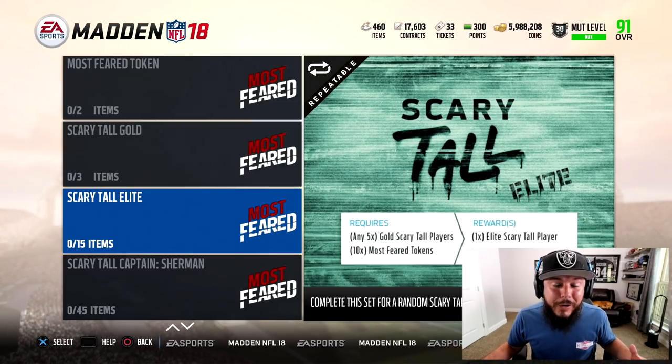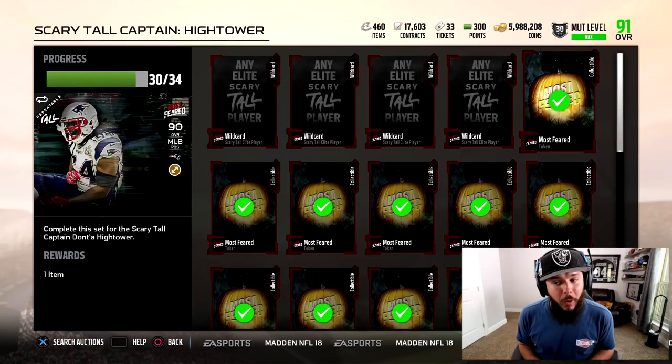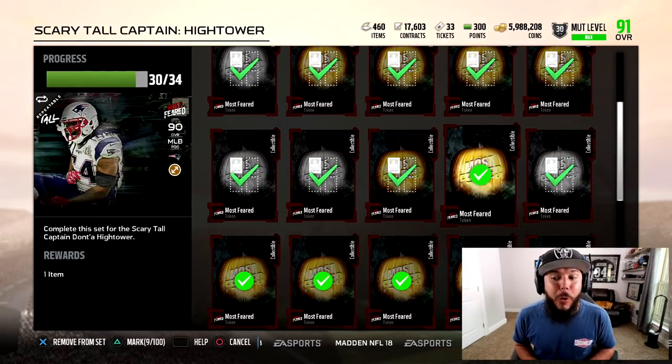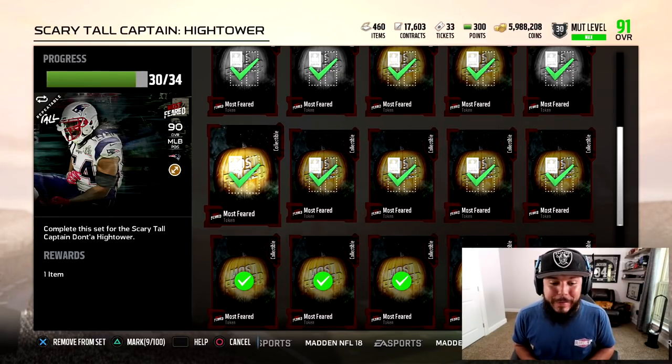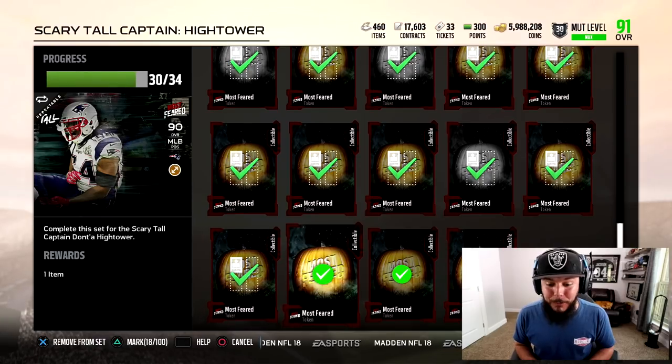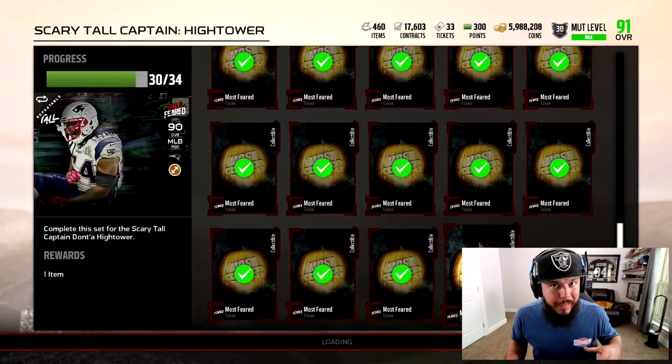Buy Tony Gonzalez and then make more coins — I think that's the route I'm gonna go. EA is not gonna finesse me here. I'm gonna get as many coins as I can while getting Tony Gonzalez. I don't think doing the set is the move right now.